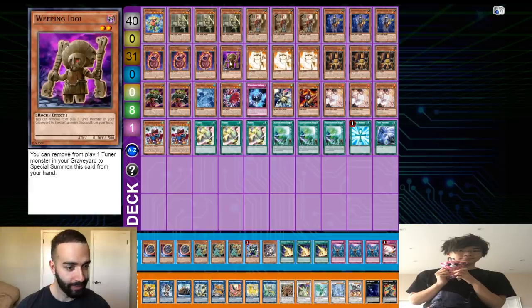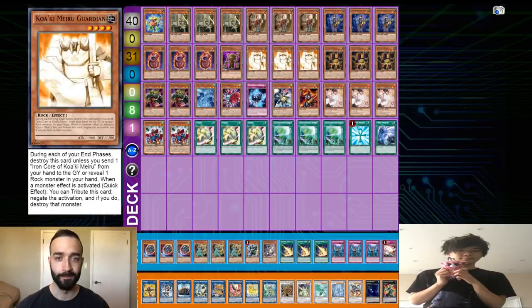One Weeping Eye Vault — it's the same thing as Doki but you can add it with Block Dragon for utility, and it's a good extender. Three Guardian, because you always want to play through hand traps. We just play a bunch of extenders and Reborn cards, so you're basically always going to be able to play through multiple hand traps with this build.